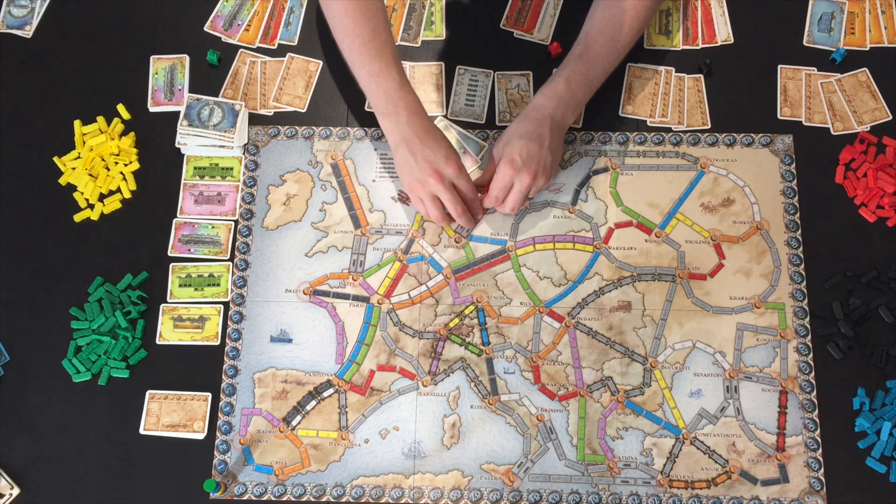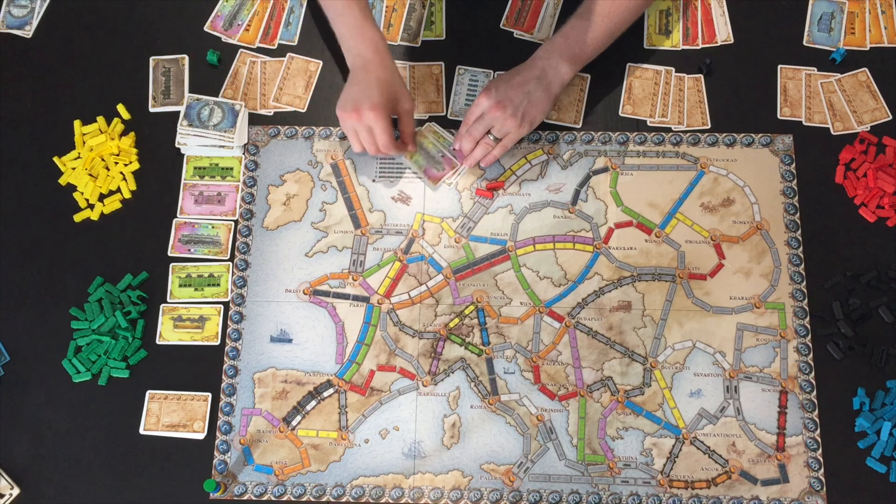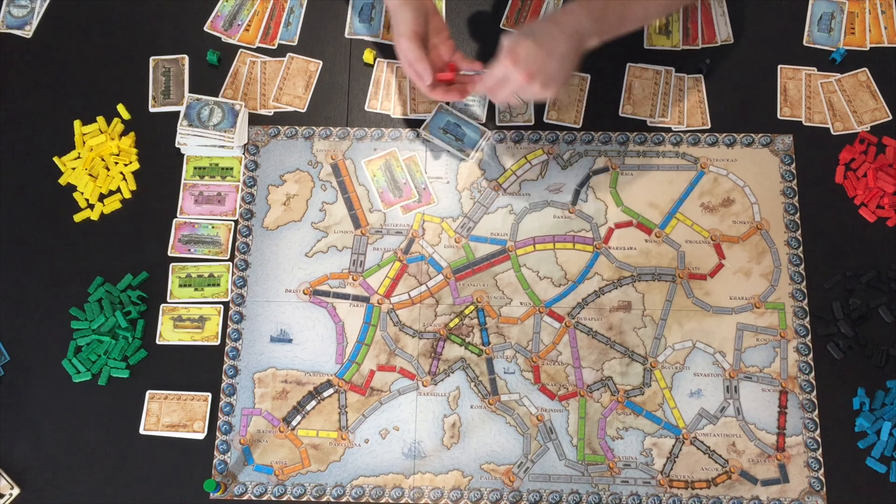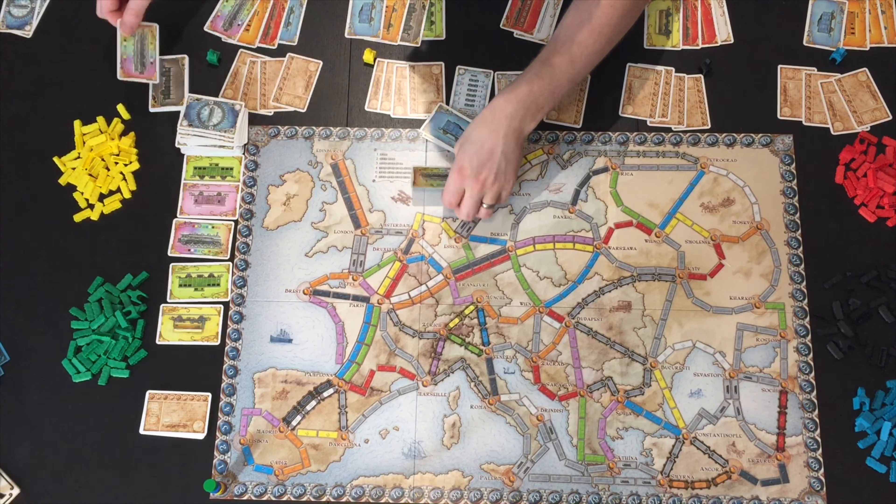Or between Amsterdam and London, you could play two locomotive cards — the wild cards — to complete that ferry route. There are various other ferry routes around the board as well.